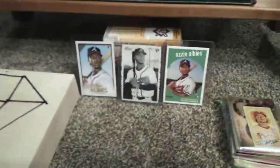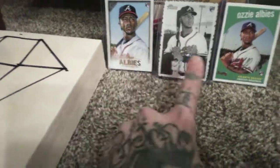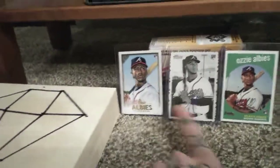Hey everybody, welcome back to Jamison's Cardboard. A couple things here. Picking up some new Ozzie Albee pickups for our collection. We got the Topps Gallery Rookie, the DecoLedge Heritage, and the Archives. Those are awesome pickups.